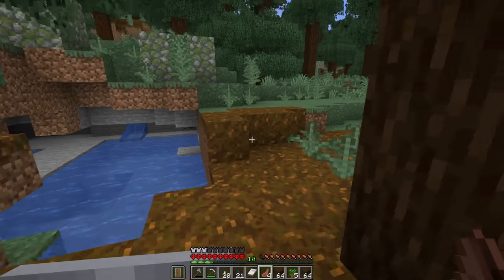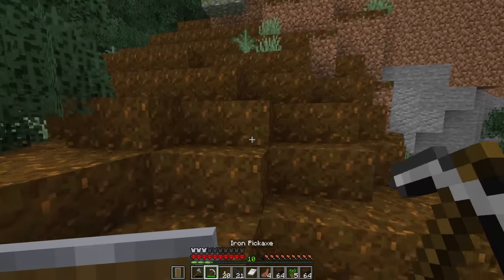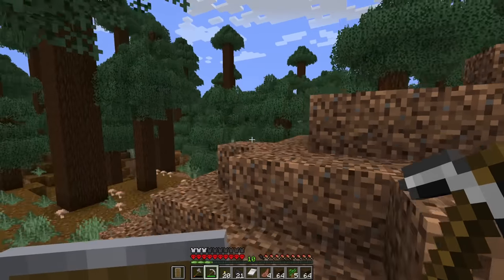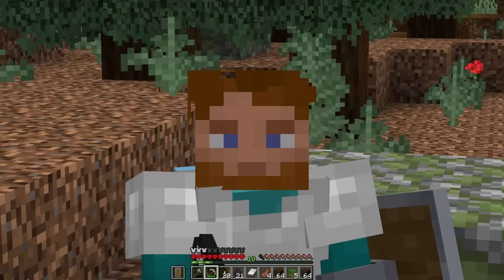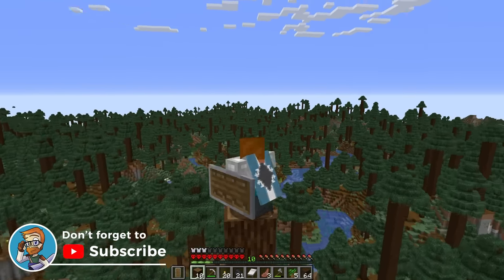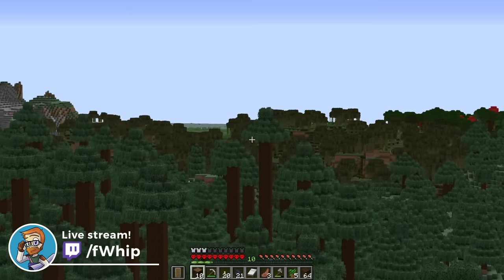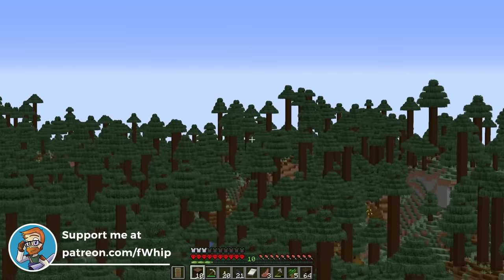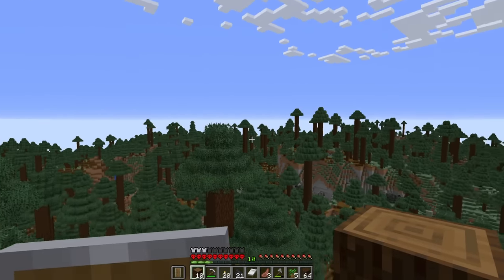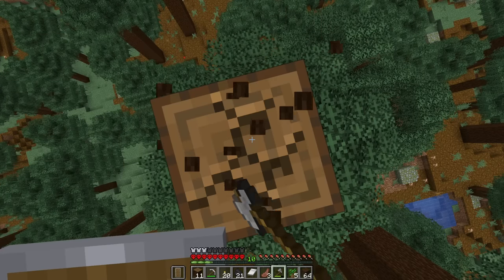We made it into the mega taiga area. One of my favorite things about this biome is the pods on the floor, but also this is the only biome that has boulders in it - mossy stone all over, which would be great for building. It's so cool to have in the background scenery of wherever you live. Cranking our view distance up figuratively to 11, all I can see is mega taiga.